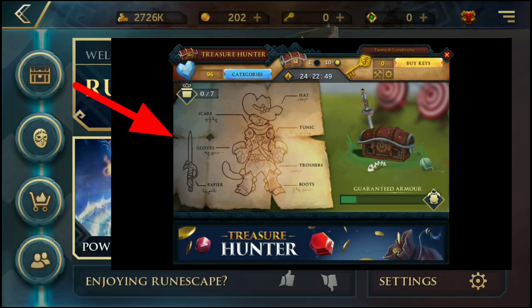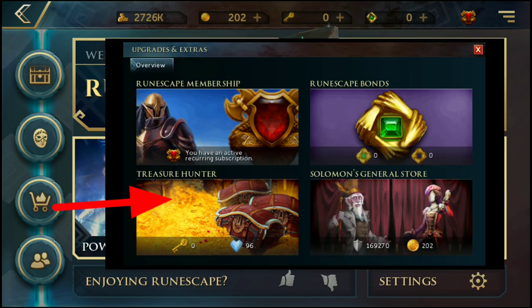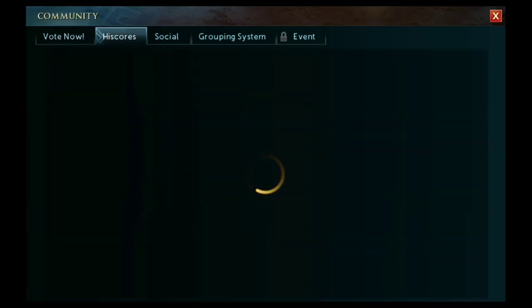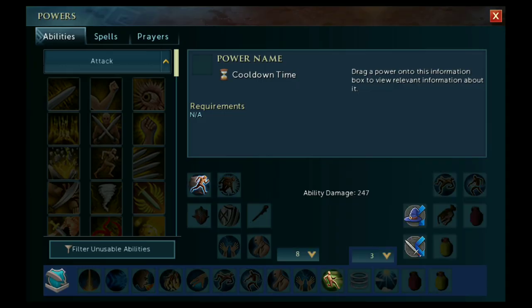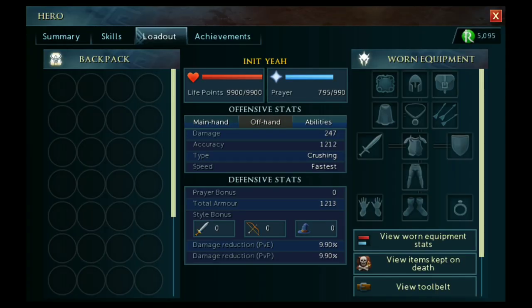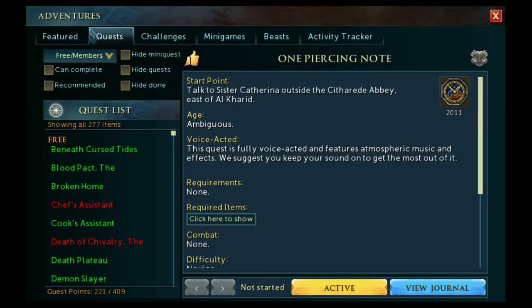On the left-hand side you can see four icons inside big circles going downwards. The first accesses Treasure Hunter, the second your wardrobe for cosmetics, changing your character's look, and accessing pets. The third opens where you can access bonds, Treasure Hunter, and the Solomon Store. Below that is the community tab where you can vote on polls, look at high scores, and use the grouping system. Then there's the powers, hero, and adventures tabs — powers shows all your abilities and combat skills, hero opens your loadout and items you're wearing, and adventures has your quests, challenges, minigames, and activity tracker.